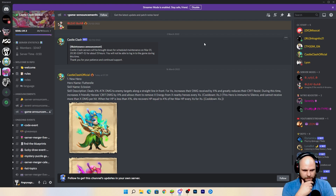Skill description: deals X% attack damage to enemy targets along a straight line in front for X seconds, increases their damage received by X%, and greatly reduces their crit resist. During this time, increases X friendly heroes' crit damage by X% and allows them to remove X energy from X nearby heroes every X seconds. Cooldown X seconds. This hero is immune to silence and cannot receive more than X damage per hit. When her HP is less than X%, she recovers HP equal to X% of her max HP every X seconds for X seconds. Cooldown X seconds.